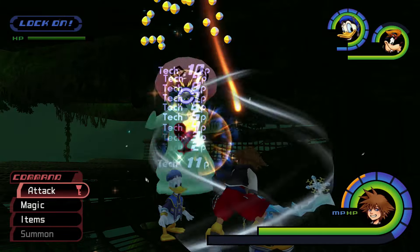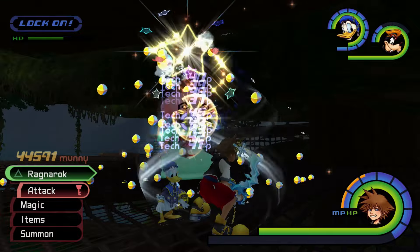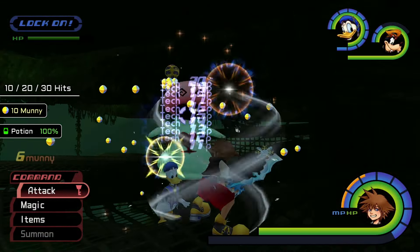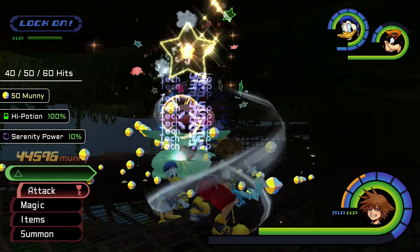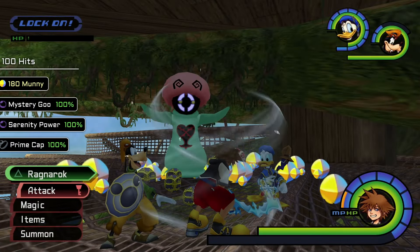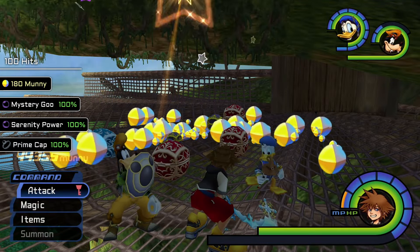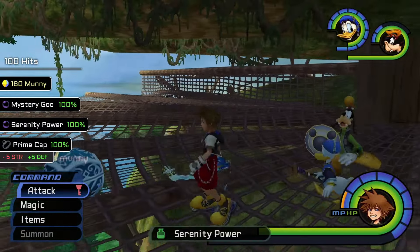If you're fast enough, you should be able to use Ragnarok and Impact on it three times before Stop dissipates. When the Pink Agaricus starts to move again, your hits will be tallied and you'll earn experience in the form of one plus the number of hits. At every ten hits tallied, it will drop money and restorative items, and you'll have a higher chance of earning Serenity Power as well. If you manage to land 100 hits, the Pink Agaricus will drop a Mystery Goo, a Serenity Power, and the Prime Cap accessory, which grants the highest defense boost in the game at the expense of your attack power.